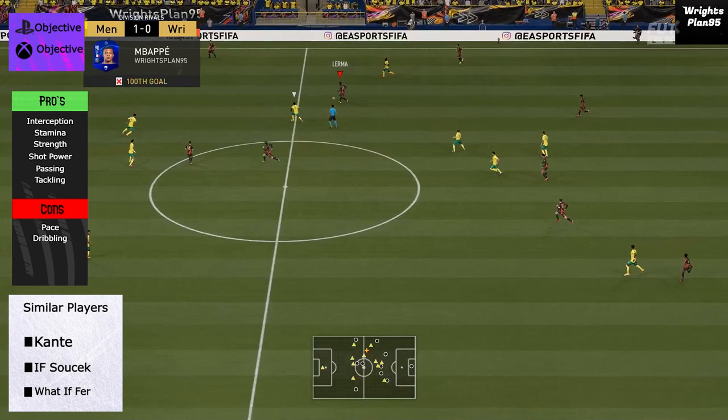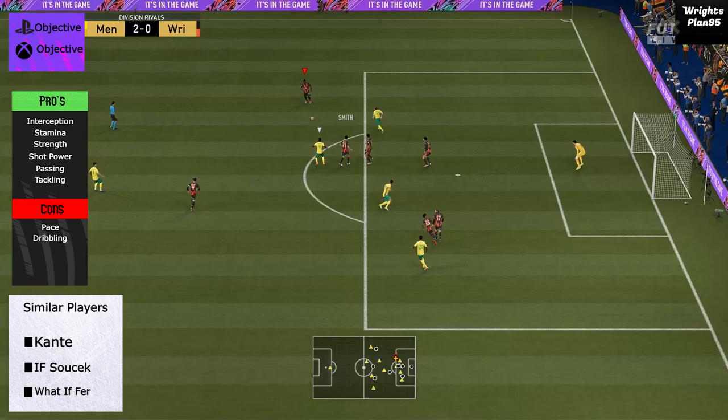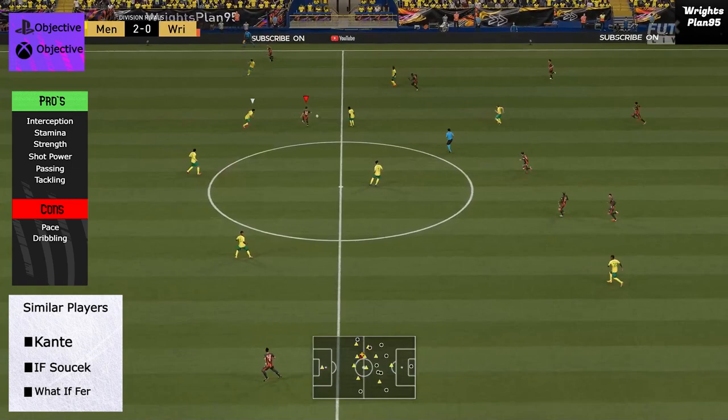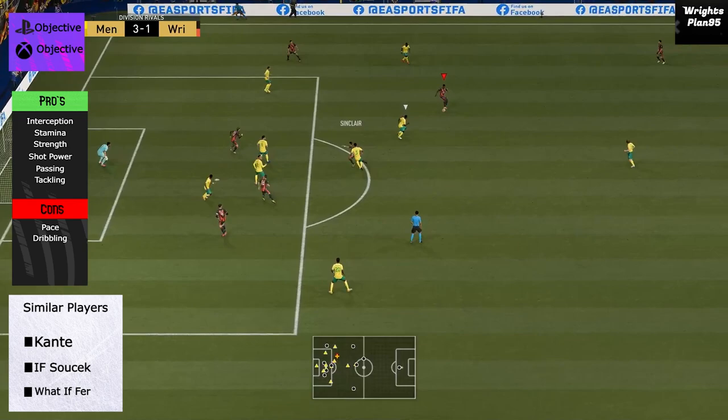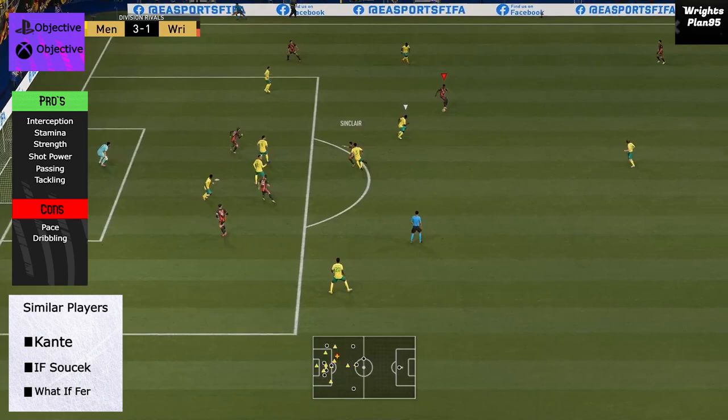Squad Foundation's Jefferson Lerma is a powerful centre mid. He is fantastic at intercepting, staying back, and stopping a counter attack — that kind of player. He does also like to attack, which is interesting for the kind of card he is, because he hasn't got the best finishing. He had a few long shots and decent shot power but none of them really troubled the keeper.